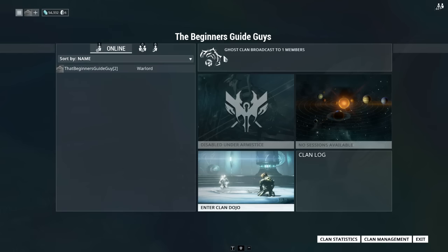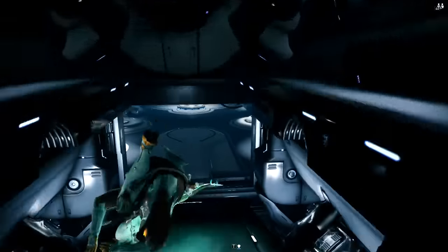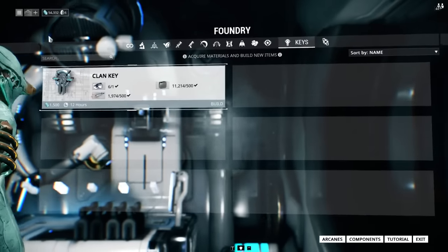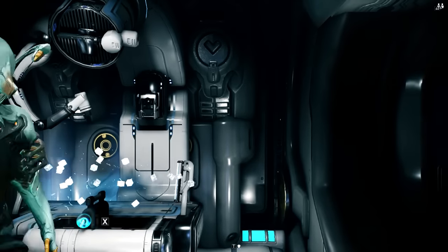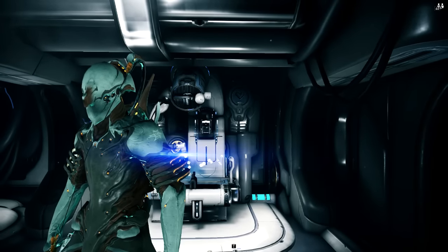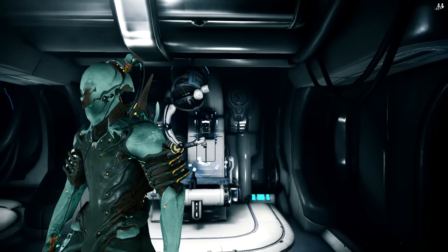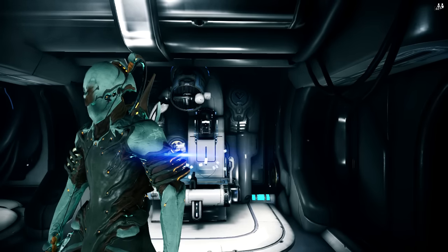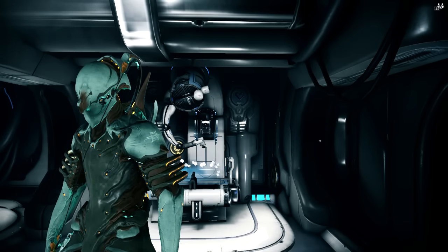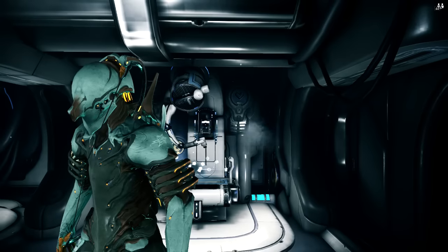When you join a clan, you'll have to craft a clan key. You go to the key section, craft it — it costs 10 Platinum to rush, but I don't recommend rushing it. Once you craft the dojo key, it gives you access to the clan dojo where you can build your own base of operations, do weapon research, find new weapons, and things like that. This video series will also show you how to start your own clan, recruit people, upload logos, and have a successful clan.